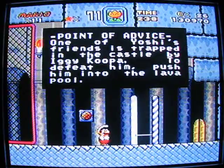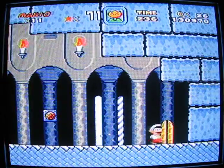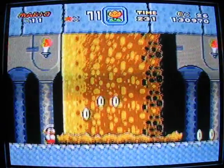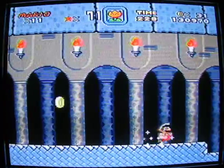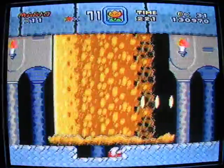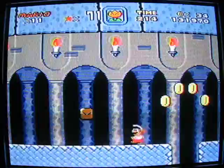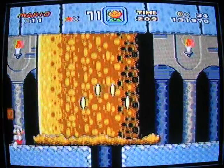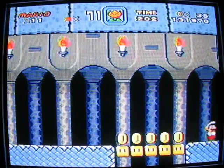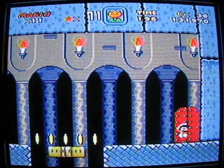One of Yoshi's friends is trapped in the castle by Iggy Koopa. To defeat him, push him into the lava pool. Enter the door into the first auto-scroll area of the game. Pistons of wooden death - yeah, I think you should duck here. If you stop holding duck at any point there, you'll actually take a hit. I didn't know which side I wanted to be on, but I guess that worked. Get as far ahead as possible - we're at the door, here's the boss. Get ready for Iggy!